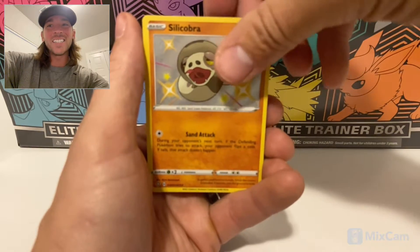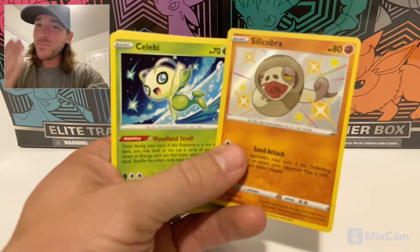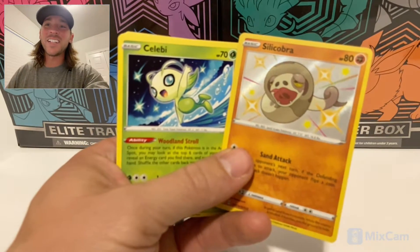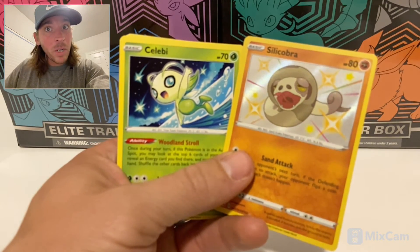Ooh, a baby shiny, Silly Cobra, and a non-holographic Celebi. So hey, we got some kind of little shiny out of that, so hit the subscribe button, hit the like button, comment down below — do you like this baby shiny? Let me know.